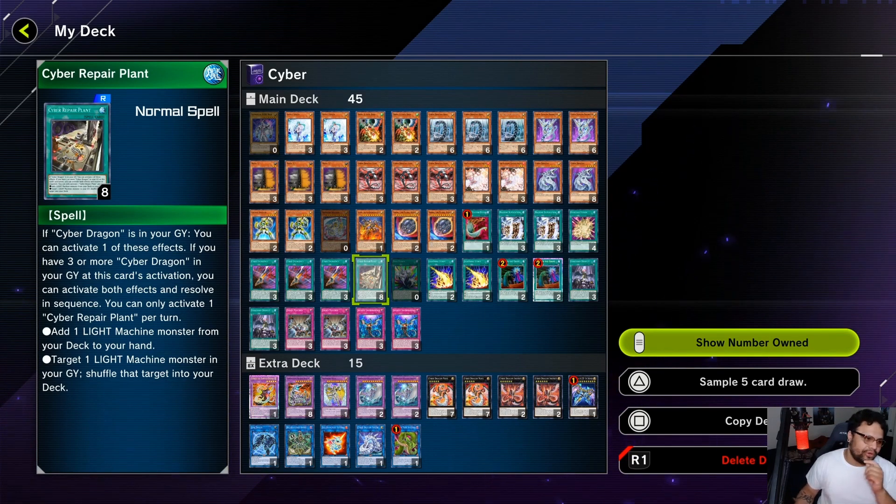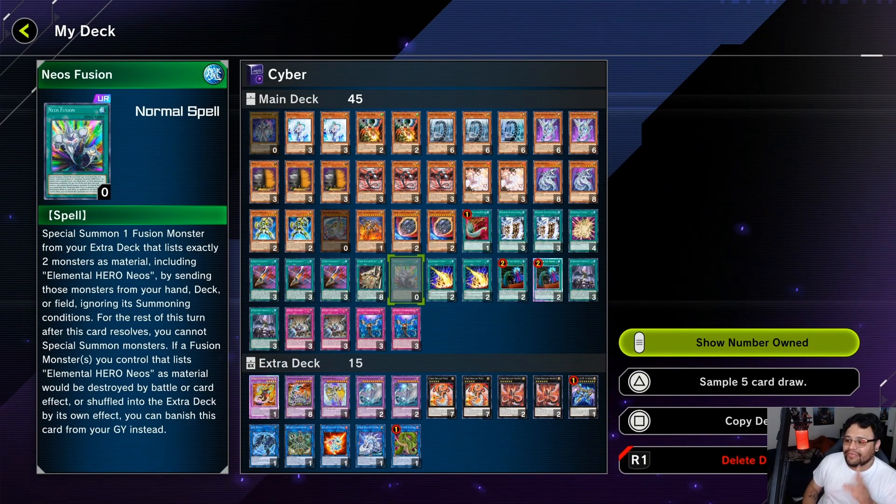Repair Plant — let's say you summon and link the Core going to Almiraj; as long as that resolves and they don't chain it, you should be able to resolve this even if they chain with D.D. Crow. And it's not limited to Cyber Dragons — it brings back any light machine monster. So you could search Jizakiru, you could search Galaxy Soldier. This card comes in super clutch and you definitely want to run it.